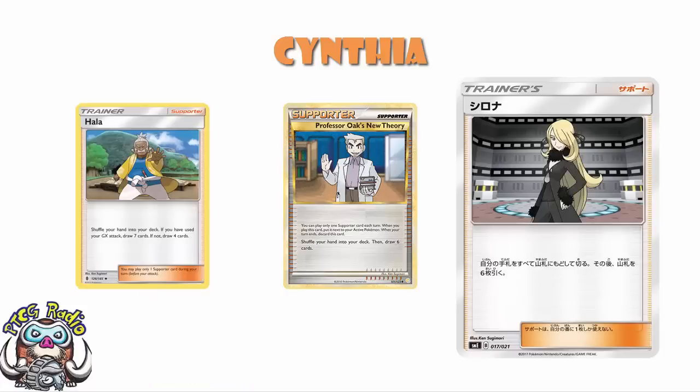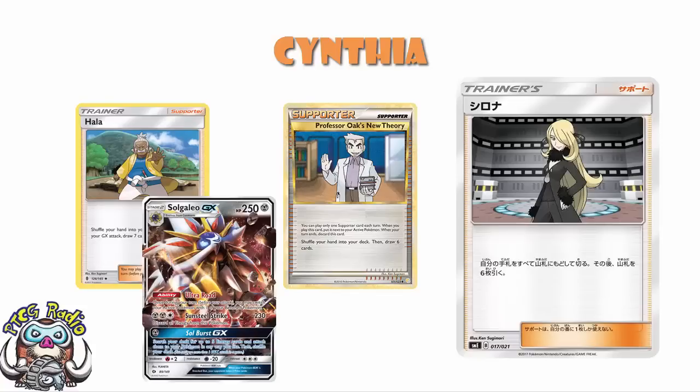In terms of Hala, it's a shuffle-draw card. It gets you four cards if you haven't used your GX attack and seven if you have. If you're playing a deck where you intend to use a GX attack early — something like Solgaleo — Hala is amazing, you would play it over Cynthia. Otherwise, Cynthia's just the better card. Six is a lot better than four and a little bit worse than seven. So maybe you still play one Hala, but Cynthia will largely replace Hala unless you're playing a deck that aims to use a GX attack early.